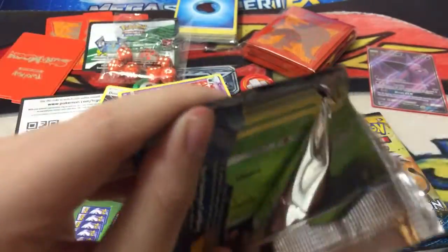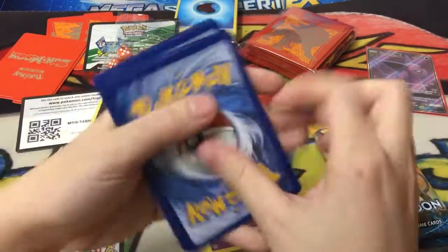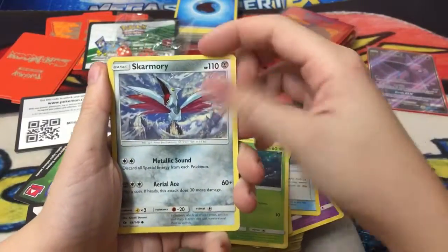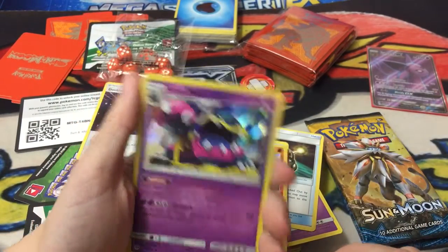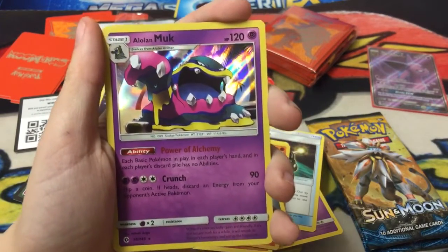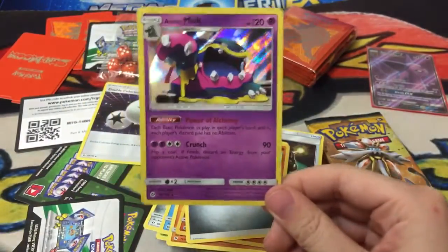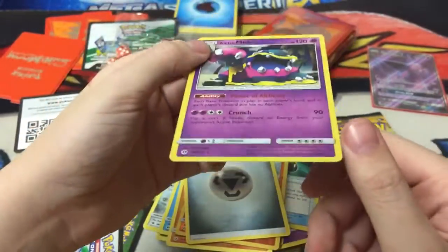Lunala pack - I want to pull the Ultra Ball Secret Rare Full Art. Everyone wants to pull it, even I want to pull it. We have Experience Share, Alolan Raticate, Wishiwashi, Fomantis, Marill, Skarmory, Poliwag, Sandy Ghast, Sandy Ghast, Alolan Muk - wow, a holo, not bad - and a Steel Energy. The ability Power of Alchemy: each basic Pokemon in play, in each player's hand, and in each player's discard pile has no abilities. This is kind of like the new Garbodor. Crunch - 90, flip a coin, if heads discard an energy card from your opponent's active Pokemon. Not a bad card.